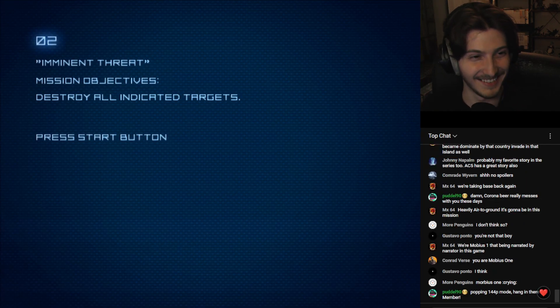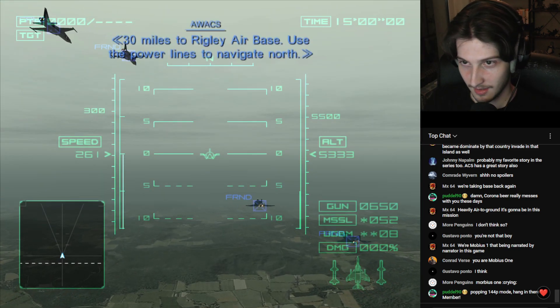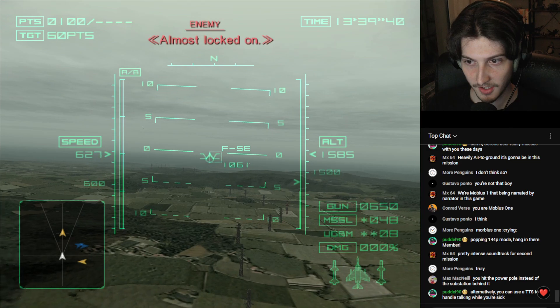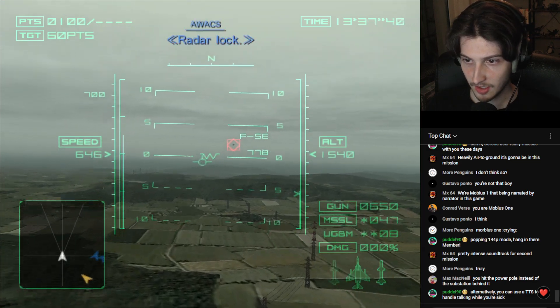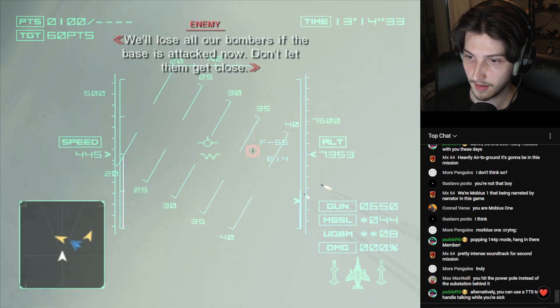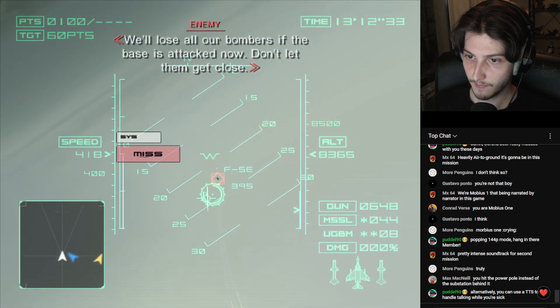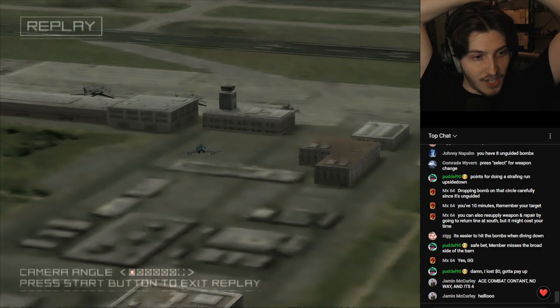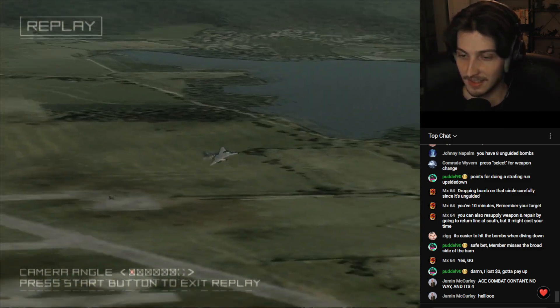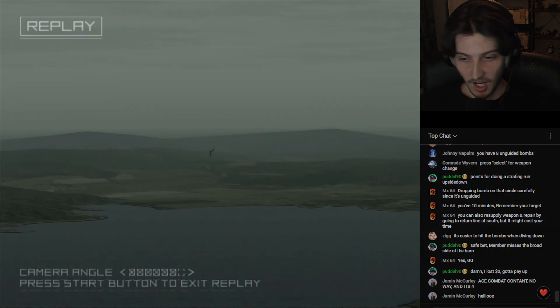Mission number two of 18 had me take out some enemy bombers before they could even become a threat to our forces. To achieve this, I had to fly along some power lines which would eventually lead me to my target. I also had to face some resistance, but it wasn't nearly as much as one would expect for a base very close to the front lines. Flying my aircraft felt better than ever, and I was able to apply all the lessons I had learned from the previous games.